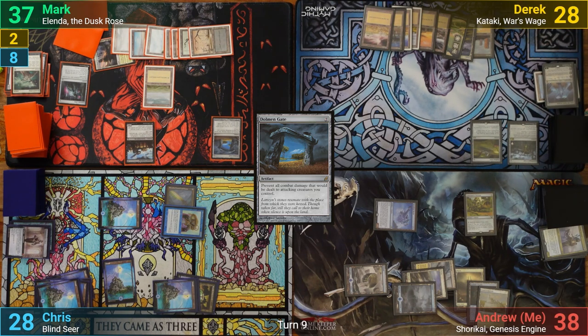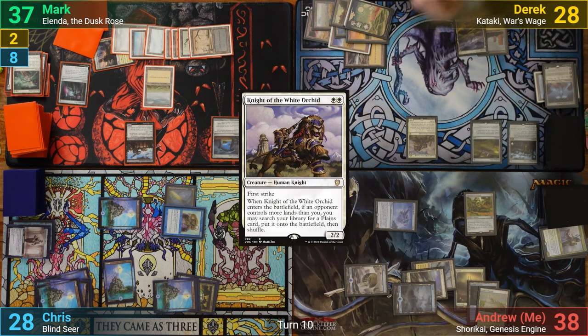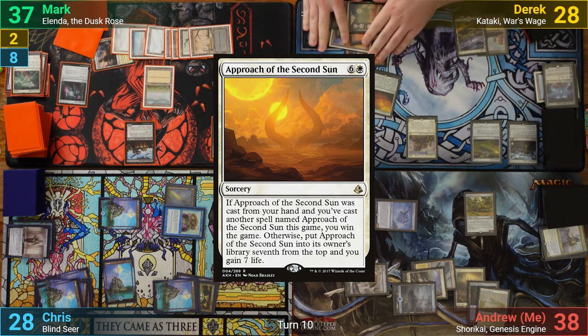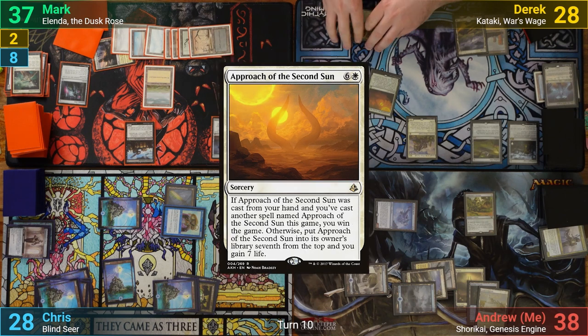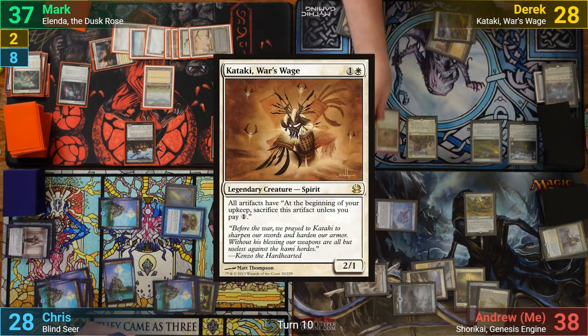Derek draws and plays a Plains. He casts a Knight of the White Orchid, going to grab another Plains, and once that's done, casts Approach of the Second Sun, gaining seven more life and putting it seven from the top. After that, he recasts Kataki and passes.